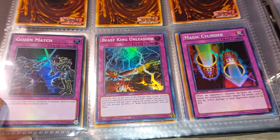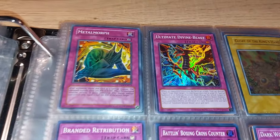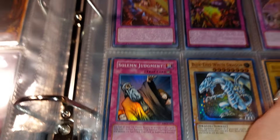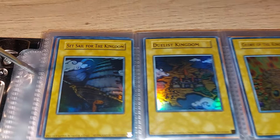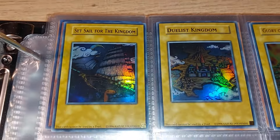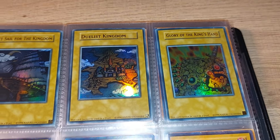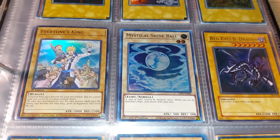Magical Cylinder, which was used quite a few times in the show. Metamorphosis classic. Solomon's Judgment — definitely a good hit. A couple of cool little promos which were, of course, mentioned in the show. Glory of the King's Hand. A couple of cool cards.